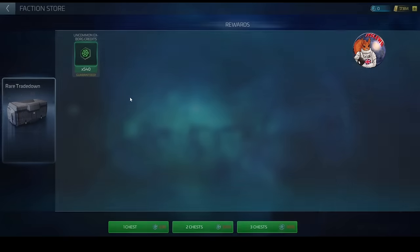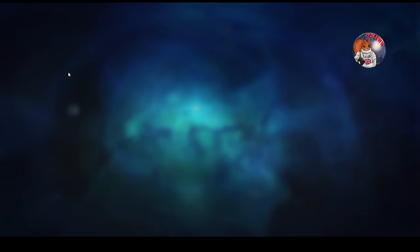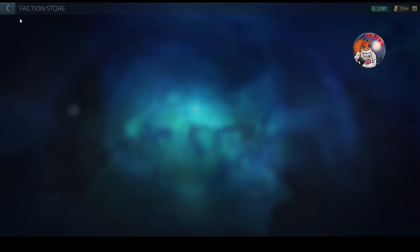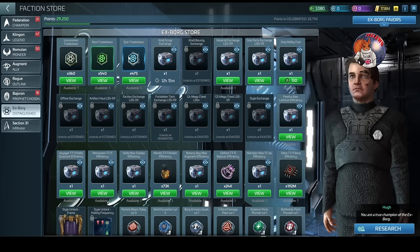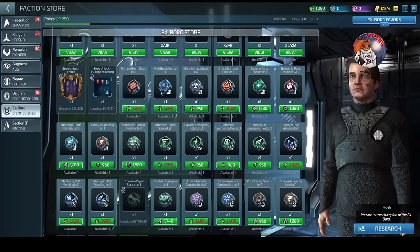You can trade down - let's point that out quickly. If you have uncommon credits you can trade them down for more common credits at increased value. There's no reverse efficiency. You can trade uncommons for commons, rares for uncommons, and epics for rares. That's quite a nice little feature.